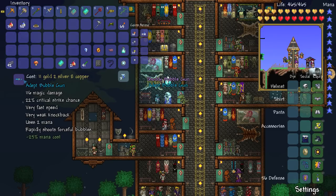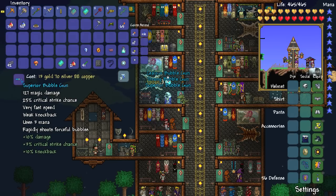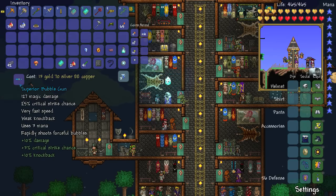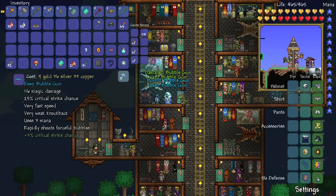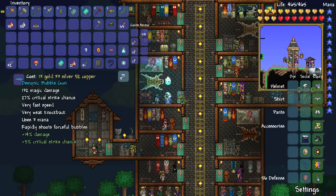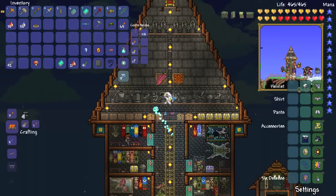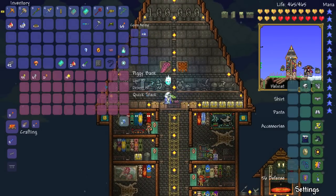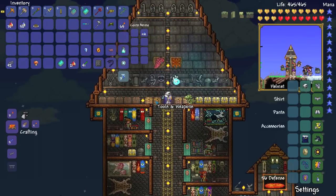Alright, what have you got? Shoddy! Adept! Uses less mana but no extra damage. Strong! Superior! Not too bad! 127 damage! Oh, that's such a high amount! Superior again! I think we're playing with fire here. Hurtful, keen, annoying, damaged, deranged, demonic! That's 132 now, and it's got more crit chance. I should probably keep it. We don't have a great deal of money left, we've got like 55 gold. That's the funny thing with late game, you can spend so much money just in a few seconds.